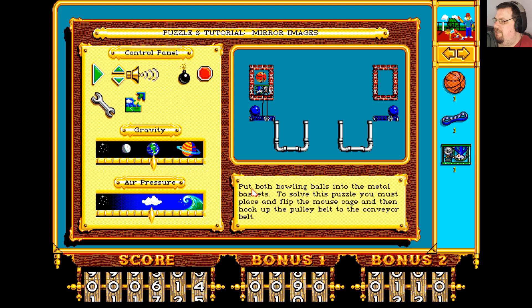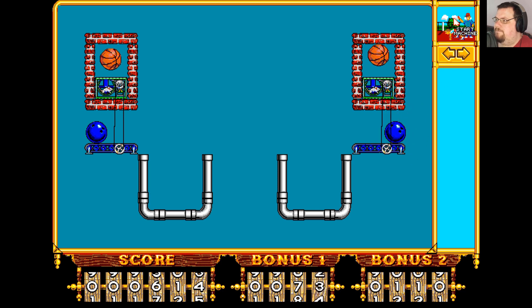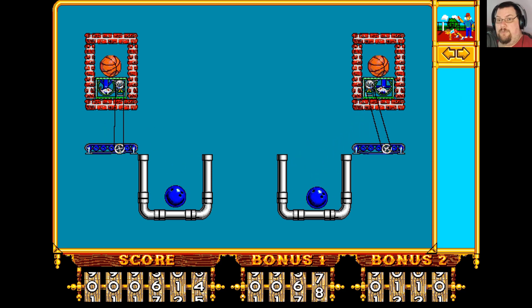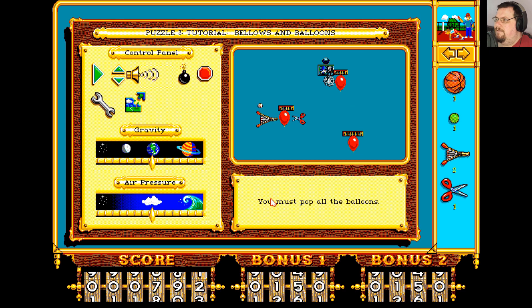Puzzle two tutorial: mirror images — put both bowling balls into the metal baskets. To solve this puzzle you just place and flip the mouse cage and then hook up the pulley belt to the conveyor belt. This one is teaching you about putting objects down and being able to change their orientation. So if we just put them down as-is, the one on the right goes the wrong way. What we need to do is click on this one and press this button to turn it around the other way, and that will make it go the correct way.